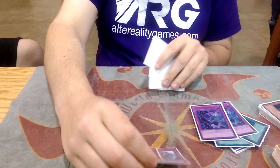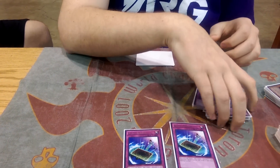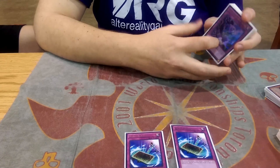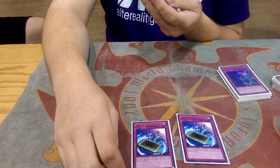I replaced two Soul Charges with two Burst Rebirths — this card's really good. What it does: you pay 2,000 and special summon a monster from your graveyard face-down in defense. Soul Charge would give you a lot of auto-wins where you just put up a really big field. This gives you a lot of the same auto-wins: you send Beast to the grave, then on their end phase you use Burst Rebirth on Beast, flip it, draw two and discard one — and usually it's a Shadoll. So that's like a plus two; this card is actually just a blowout.